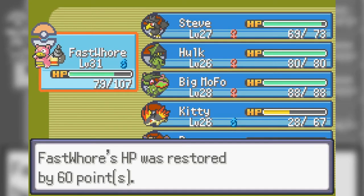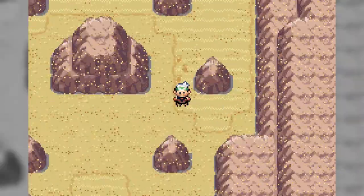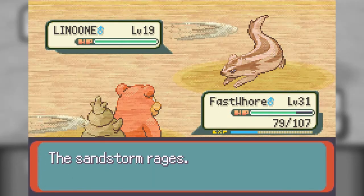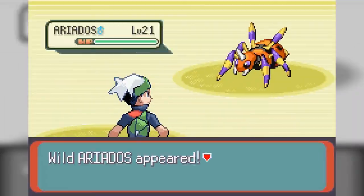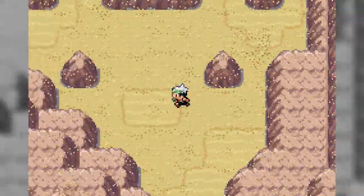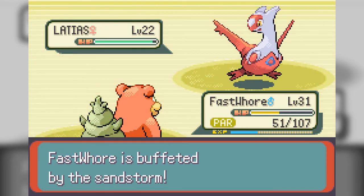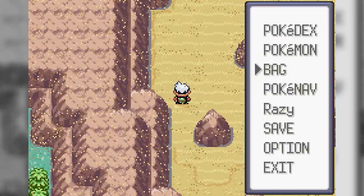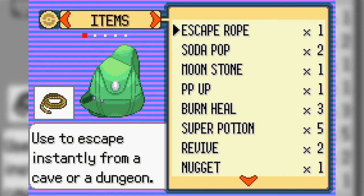Down here I believe there's a TM if we can get through all these wild Pokémon. Linoone, what the hell, get out of here. There we go — Sand Tomb, perfectly useless. Oh, Latias! Ow, it just had to use Dragon Breath and paralyze me. Do I have a Full Heal or something? No, I sold those — god dang it.